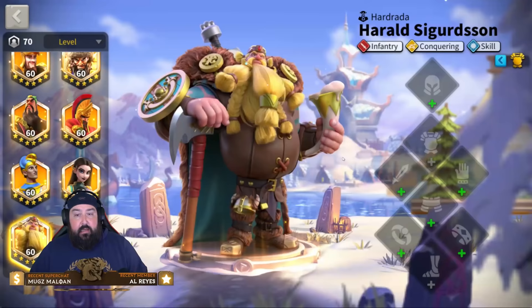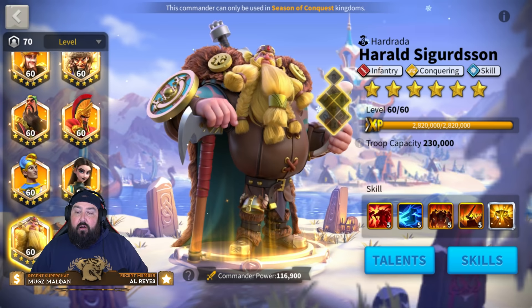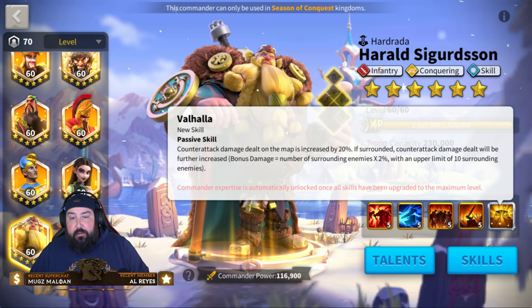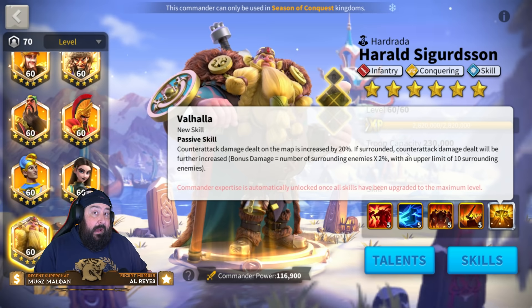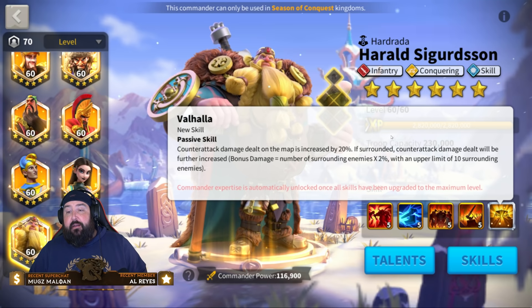Now pairings. Harold is our best bet — this is your tried-and-true rally pair. Pakal primary, Harold secondary. All these things proccing off during the skill cycle will boost your damage and counterattack synergy. Harold's counterattack damage dealt on the map while rallying is increased by 20%. If surrounded — remember Pakal also has that surrounded bonus — counterattack damage dealt is increased further by the number of surrounding enemies times 2%, with an upper limit of 10 enemies.